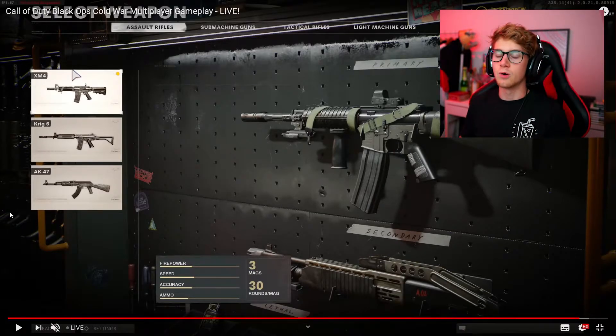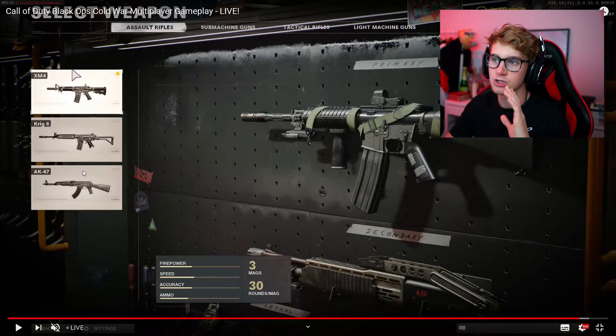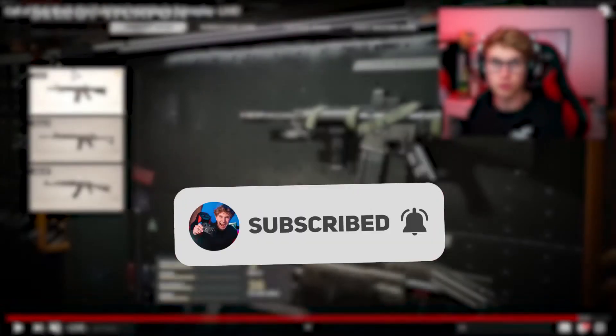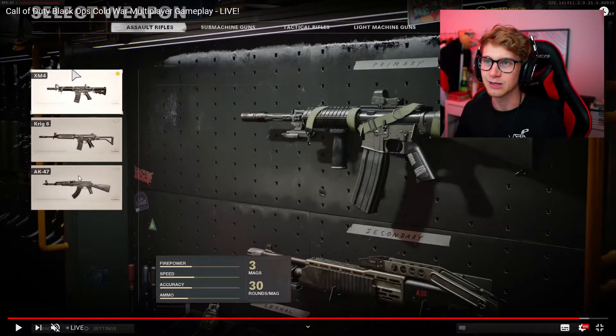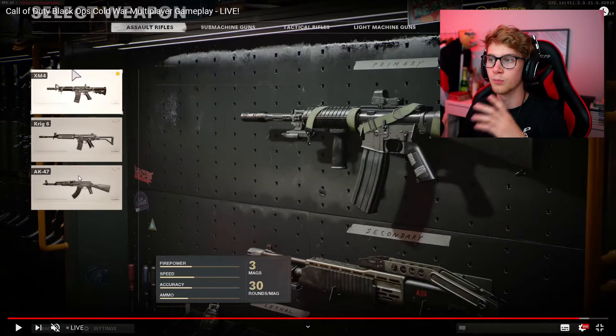This is the alpha build, so probably not all weapons will be in the game, but this is a pretty alright start. I think they might be adding some other weapons too, but it can also be that there are less weapons in the game as usual, but a lot more attachments. There are a lot of attachments in the game, so that's maybe also a tactic — just less weapons, but a lot more customization.